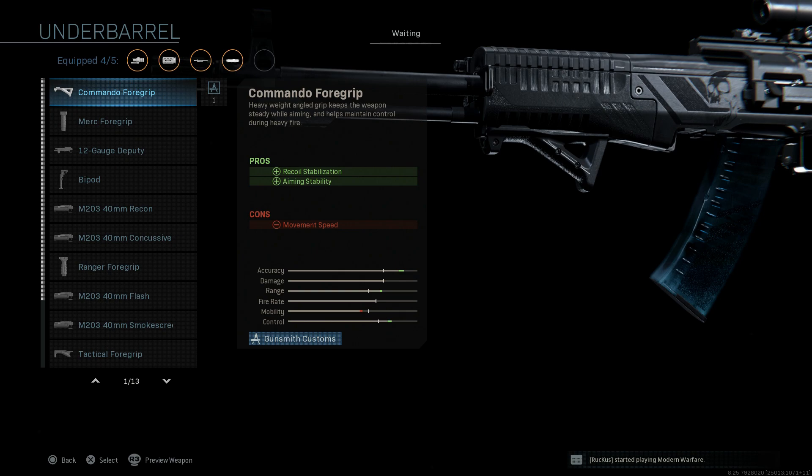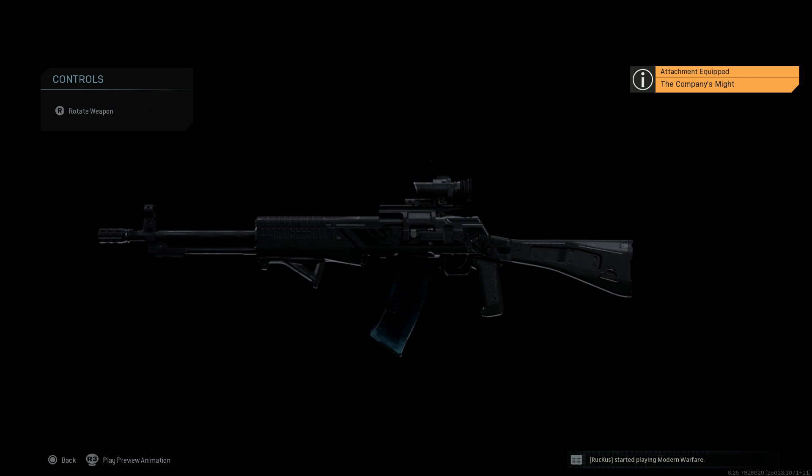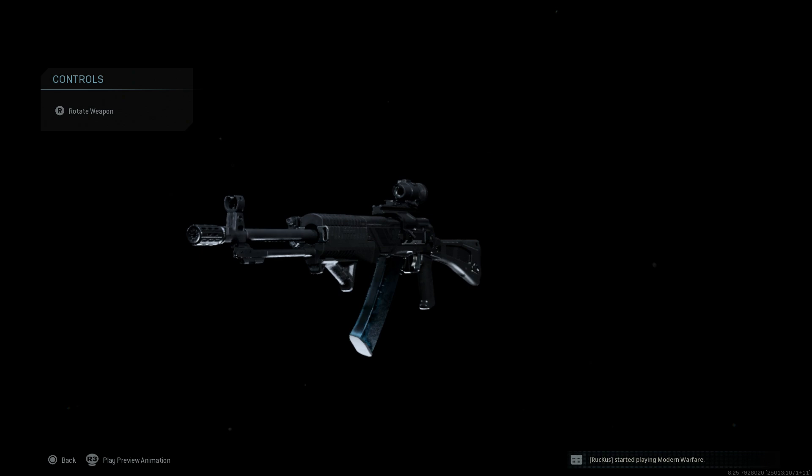For the stock, we're going to leave it at base and skip other attachments, using our fifth attachment slot for the Commando Foregrip. It assists with recoil stabilization and aiming stability, with the trade-off being reduced movement speed. Again, you can see the Company's Might version is a darker version compared to the base AN-94.